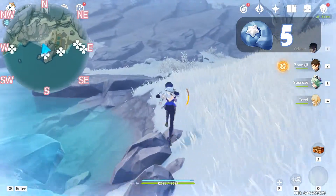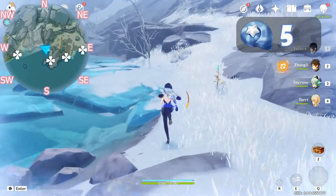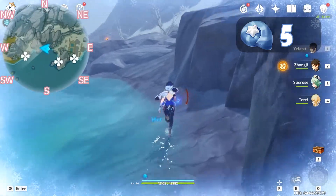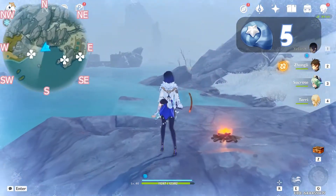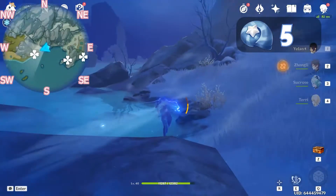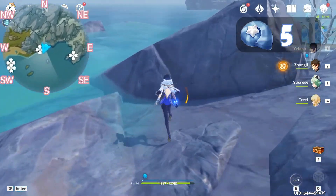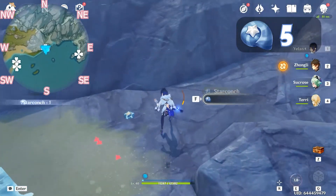Now we will keep going west, following the shoreline down because I don't want to swim. Here is a torch that we can use to clear our cold gauge. Continue following the road down. The Star Conk is behind these slimes — here are two.